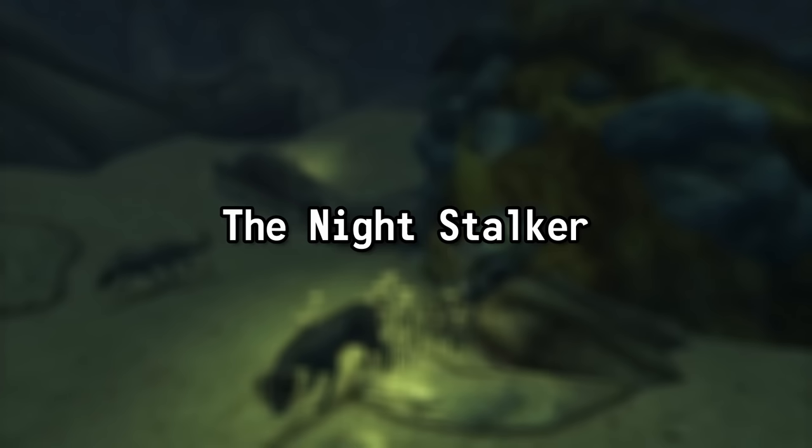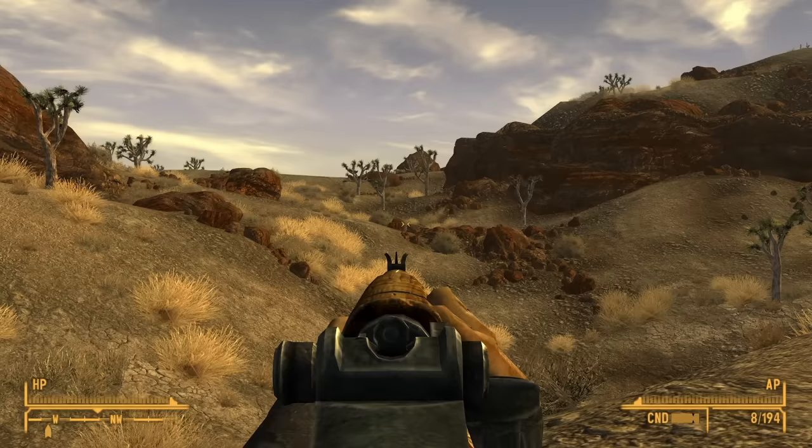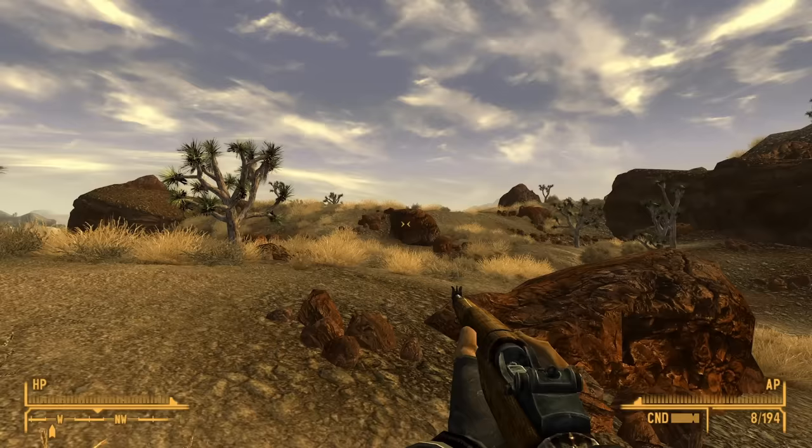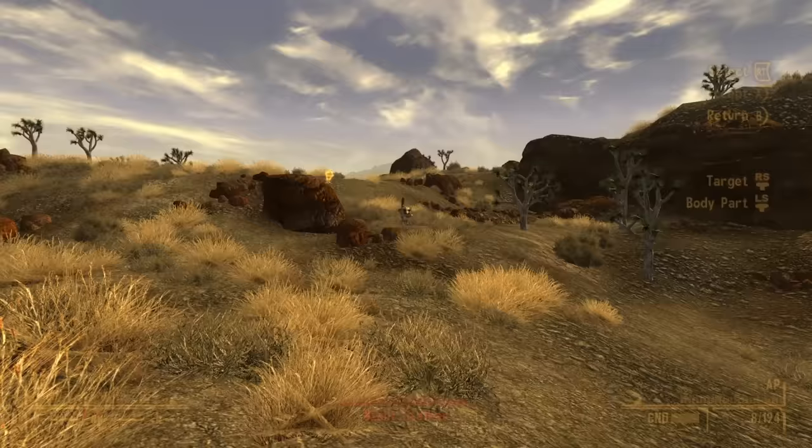The next creature whose existence began before the Great War is one that shares many similarities with the Cazadors — the prowling Night Stalkers. Roaming the shadowy corners of the Mojave, the elusive and eerie Night Stalkers have found themselves intertwined with the post-apocalyptic ecosystem.